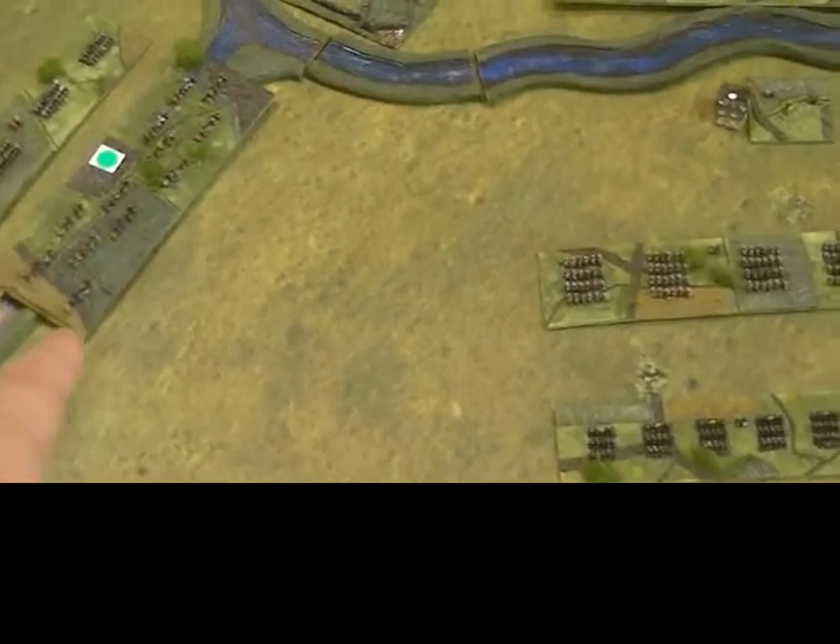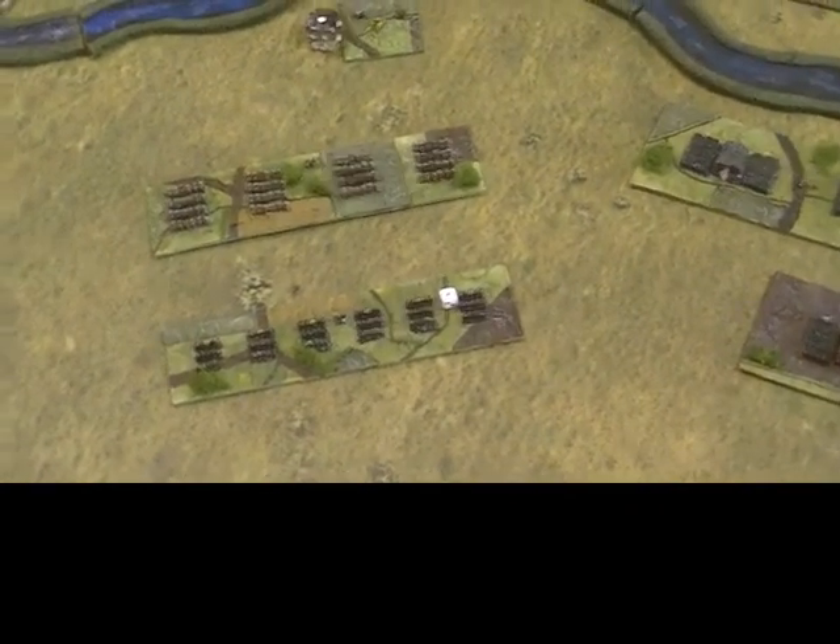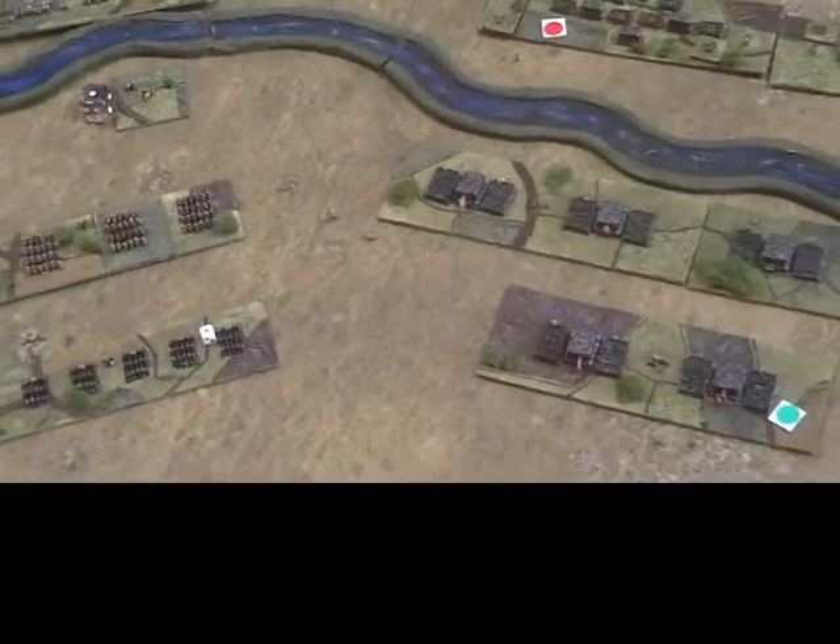Looking at the Catholic position, I think it's going to be a fairly straightforward move. On the left, the Catholics just want to wait for their opponents to move. Things are not looking too good for them over on that side generally, so I think they just need to play for time.